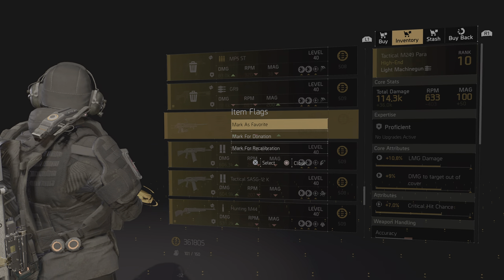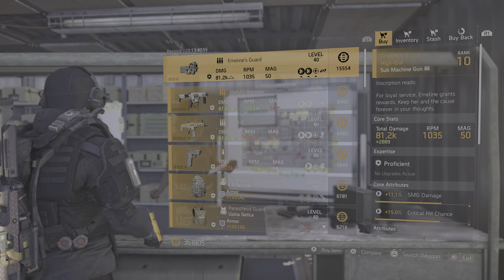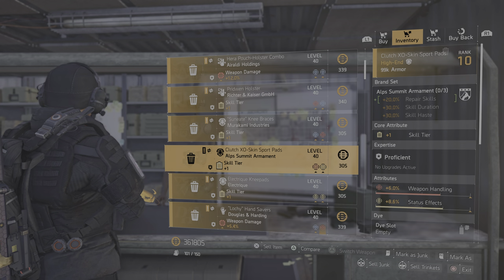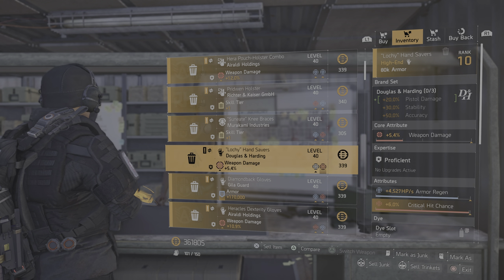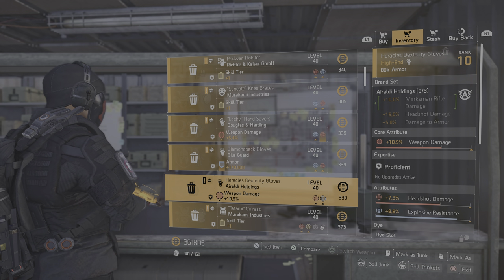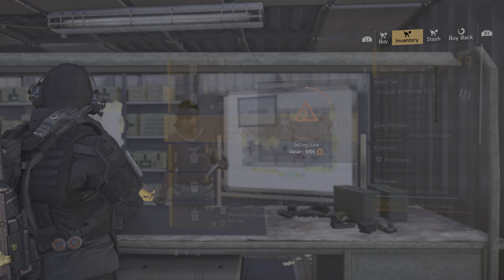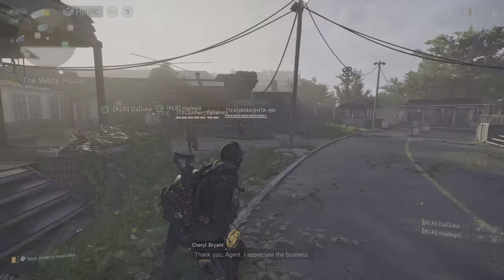Also from this menu, you can also mark an item as favorite. So if you have an exotic you quickly want to favorite, or a gear piece you want to favorite, you can also do that from here. All the items are in one nice spot and it makes it easier to junk them all. From this menu you can also sell them for money, or you can exit out and they're still marked as junk.